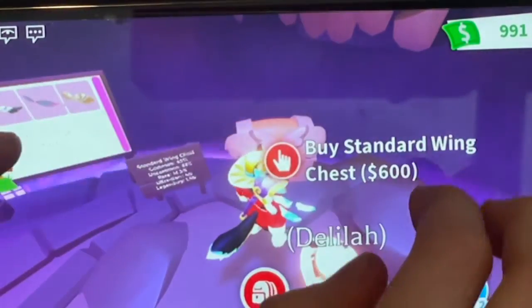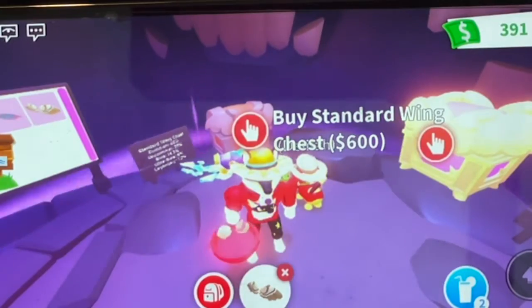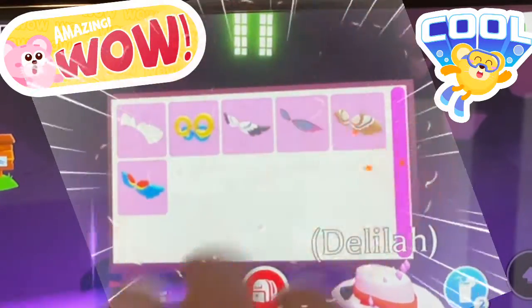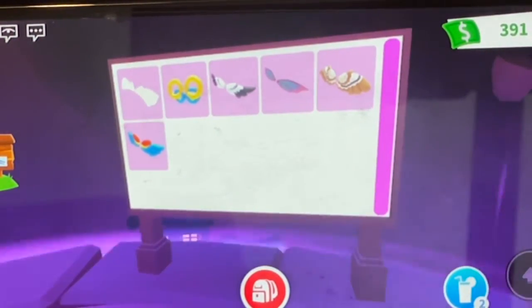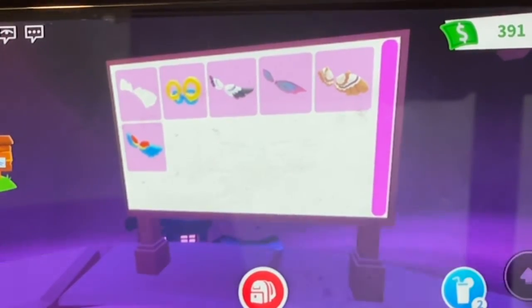Let's open a box. I think I have enough money — yep, I have 991 bucks and it only costs 600. Okay, what did we get? We got the owl wings! We got the ultra rare — guys, we got the ultra rare first try! I'm going to put them on Delilah. Wow, she looks perfect. We got the second rarest one, the owl wings, and the ultra rare is only a 6% chance and we got it first try. That's crazy! Good luck to everyone else opening boxes since it's going to be hard to get legendary at only 1.5%. But maybe not — since I got an ultra rare at 6% first try, maybe if you're lucky like me, you may get it.